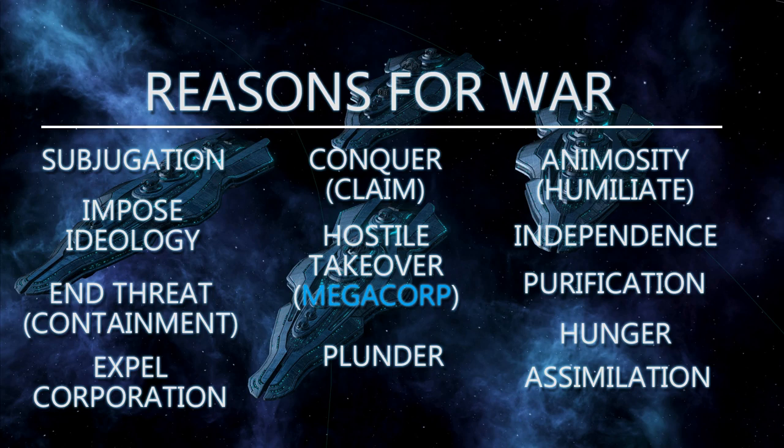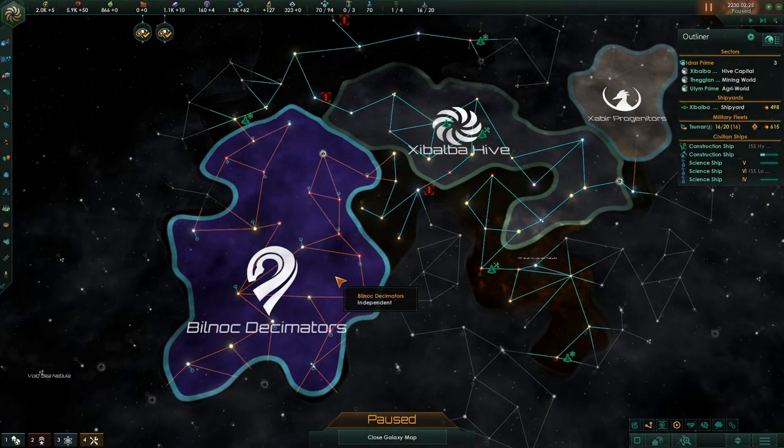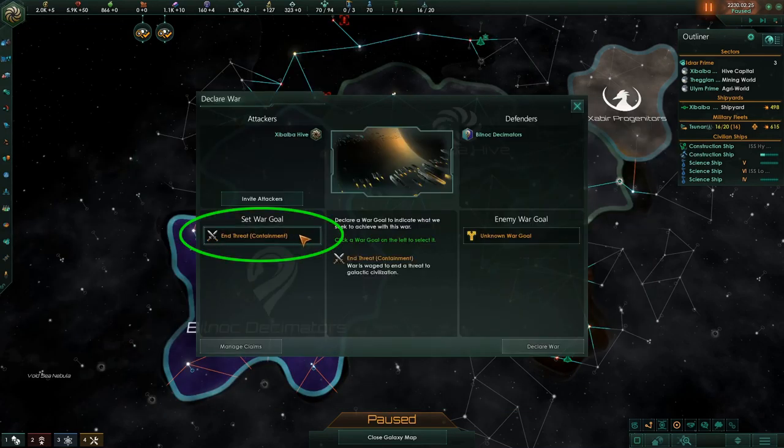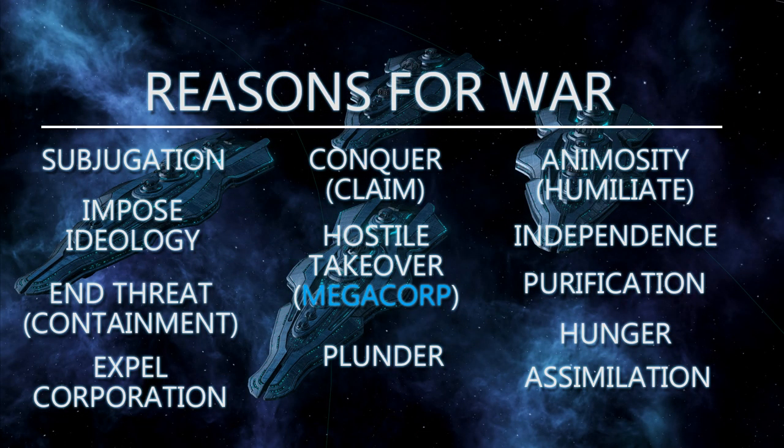Some casus belli are time sensitive, while others are permanent. The purification casus belli is available to fanatic purifiers and determined exterminators at all times, since they want to purge the galaxy of other empires — they can go to war with any empire whenever they choose. Conversely, every other empire in the galaxy has the containment casus belli against purifiers and exterminators, and can wage war against them to end their threat. If you find yourself up against a fanatic purifier, you'll note that you can go to war with them to end their threat; this containment option is available at all times.